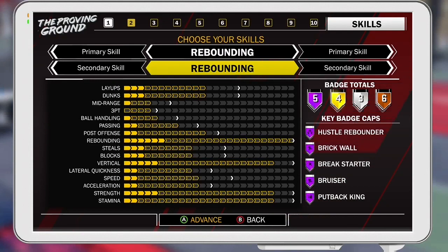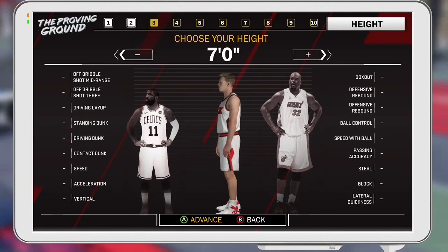Steals and blocks are next — those are just decent. The defense with the pure glass is pretty decent; it's not great, but it's definitely not terrible. The vertical is completely maxed out, which is also going to help with the rebounding aspect of the build — that's why the rebounding is so good. The lateral quickness and speed are pretty much just average for centers. You'll be able to keep up with most centers in the game, but if you have to guard a guard, it's going to be kind of a struggle.